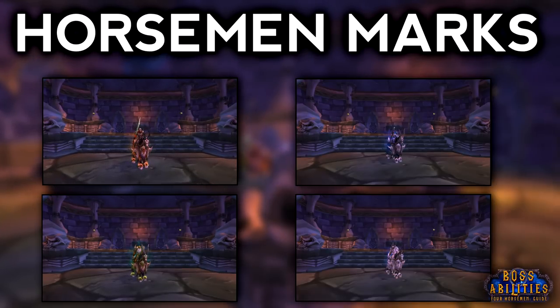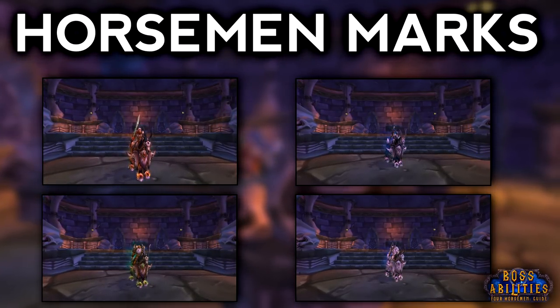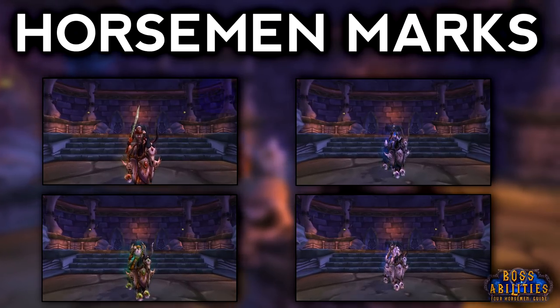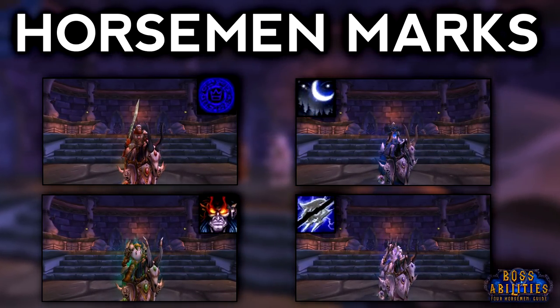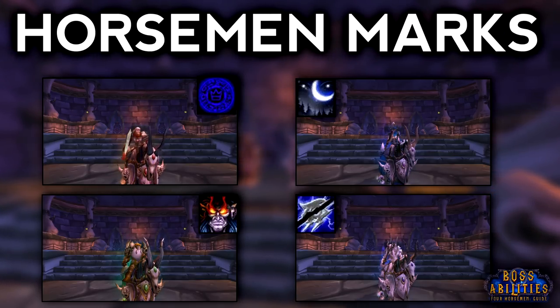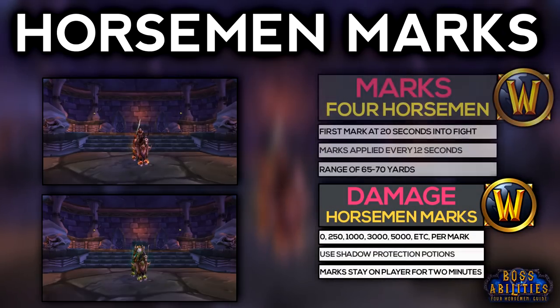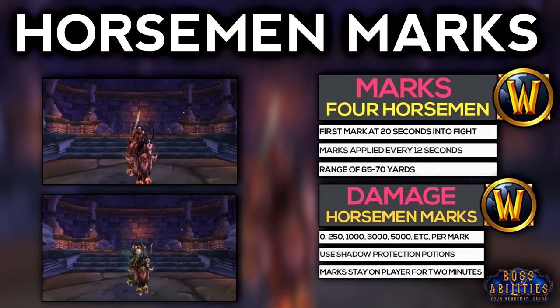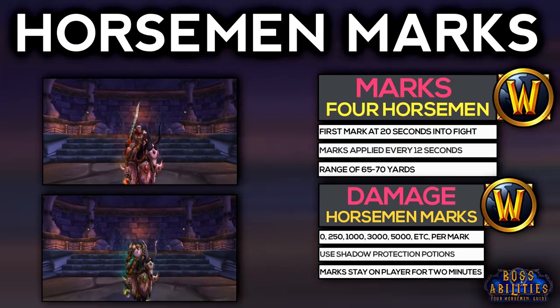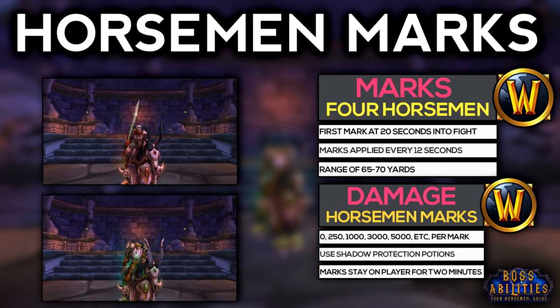Moving on to one of the most important parts of this fight is understanding how the Horsemen mark system works. Every Horseman will place a unique mark on players that are within 65 to 70 yards of them. The marks deal shadow damage depending on how many your character has. One mark does 0 damage, two marks does 250, and three marks does 1000 and so on.